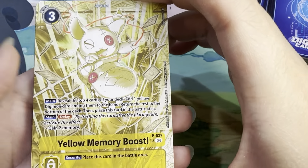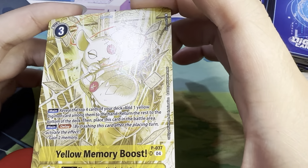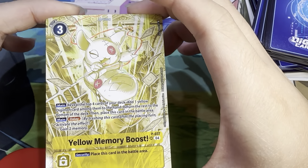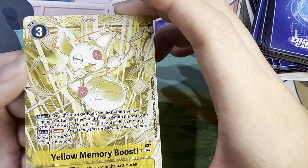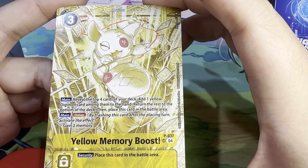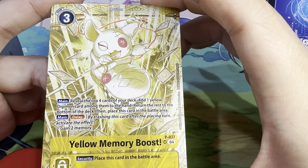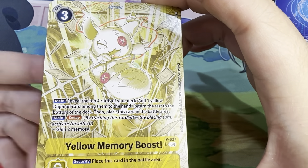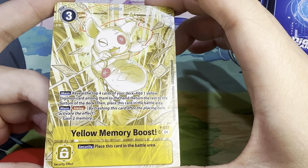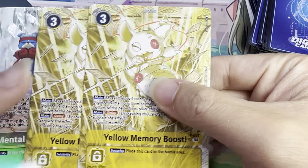And then the other SR of the deck, which is a reprint of Yellow Memory Boost — you have Schumann on it. This has no texture, which is kind of nice so that it won't curl up on you. Three use costs. They changed it to use costs now on the options. Main: reveal top four cards of your deck, add one yellow Digimon card among them to hand, return the rest to the bottom of the deck, then place this card in the battle area. They've also removed some reminder text, so it doesn't say 'return them to the bottom of the deck in any order' anymore — it's just understood. Main delay: gain two memory. Security effect: place this card in the battle area. You only get two of these in the starter deck.